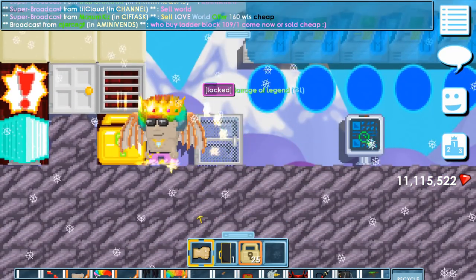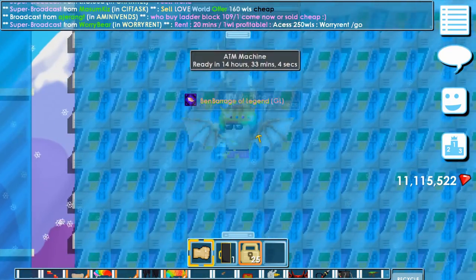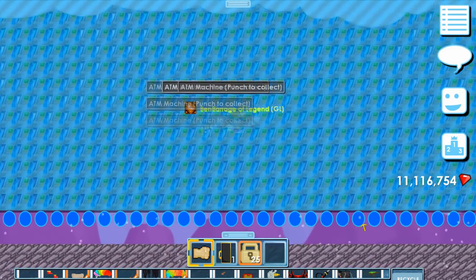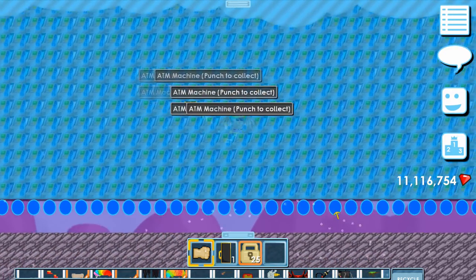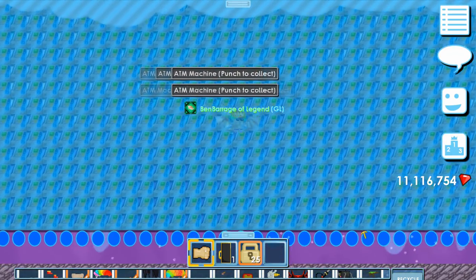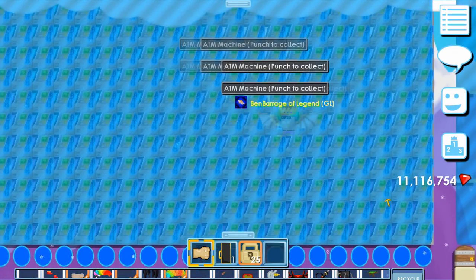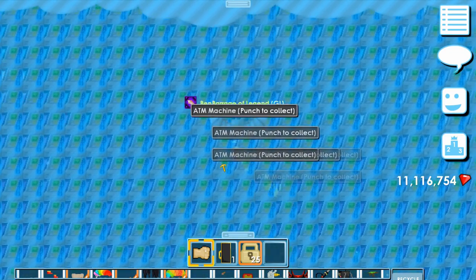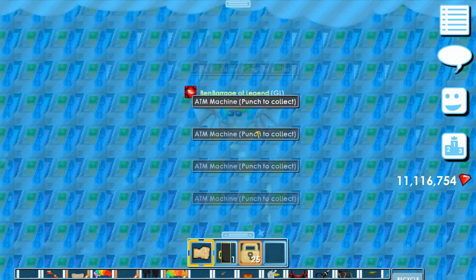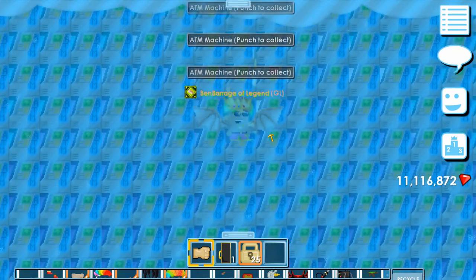Some of you guys may have seen this farm already if you saw my series where I try to get 10 million gems. As you can see, we have tons of ATMs here. Below we have blue portals and above we got doors — you can use orange portals, whatever you want, but it's got to be portals. To harvest ATMs here you just hold down the punch button.